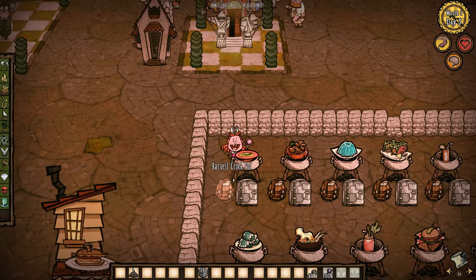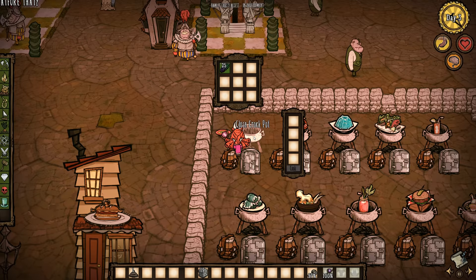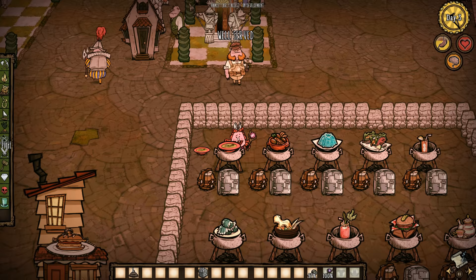Number one: asparagus soup. This is probably going to be the most popular of the various foods because it is just so easy to make. You can see I've got some asparagus in our refrigerator. You can do something as simple as add three asparagus and one twig to the crock pot and it will result in asparagus soup. As far as its stats go, it restores 20 health, 18.75 hunger, and 5 sanity when eaten. So aside from the health provided, it's really not that great of a dish.